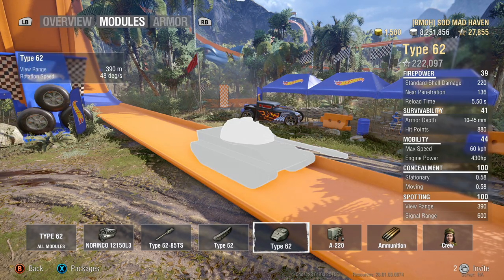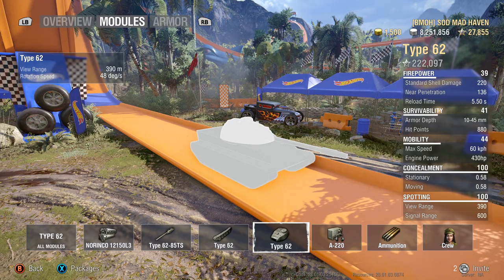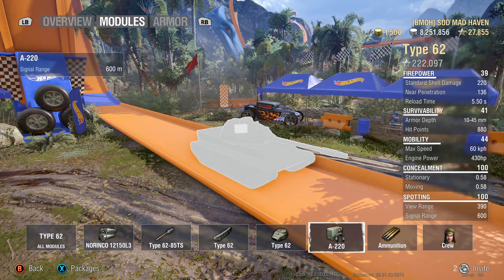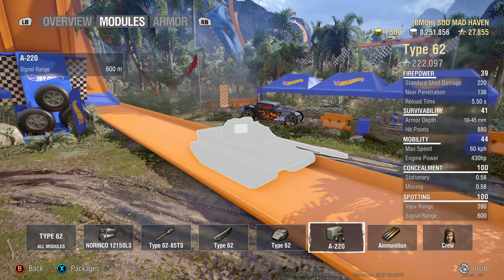The turret has 390 view range — that is your biggest advantage in this tank — and 48 degrees of turret rotational speed. Jumping to radio: radio is primarily assist damage. This tank has 145 less compared to most, but still not too bad.